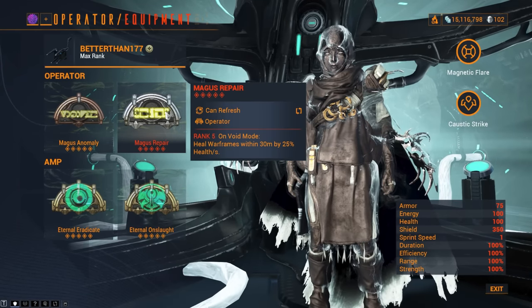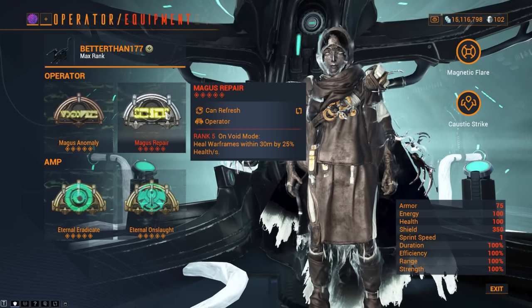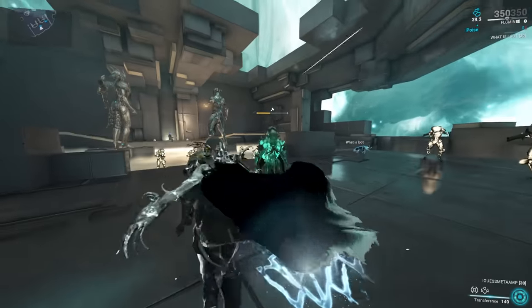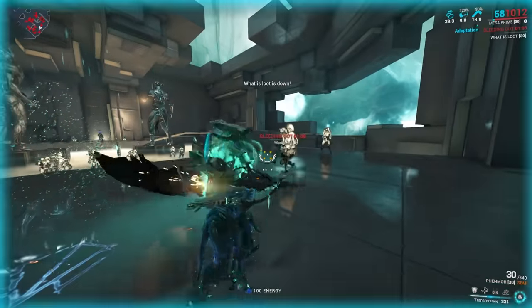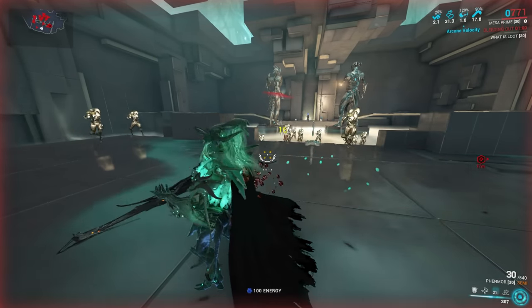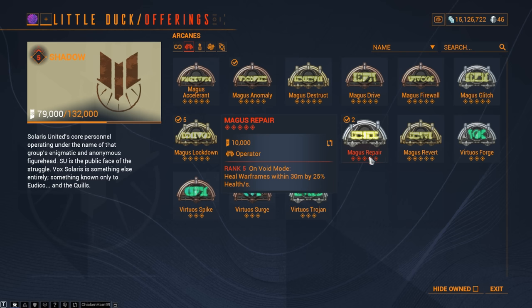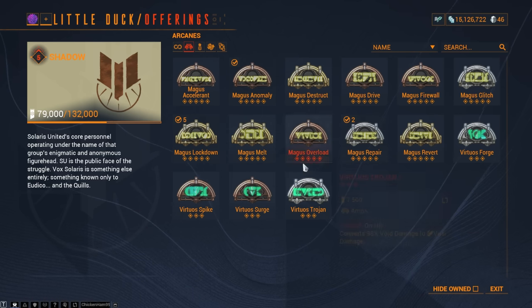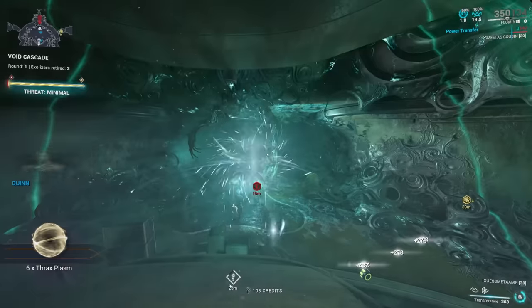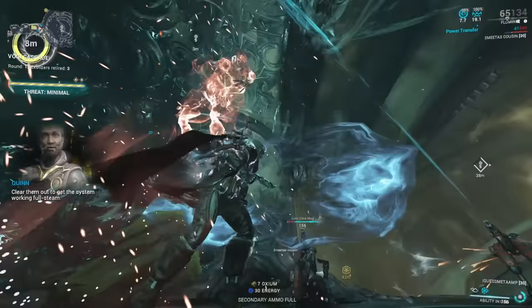Moving on to the next Operator Arcane: Magus Repair. In all honesty this has saved me so many times in Warframe — I cannot tell you how many times this has saved me and also teammates as well. On Void Mode you heal Warframes within a 30 meter radius by 25 percent health per second. It is very strong. This is a great oh-shit arcane for when you're in your everyday missions and you're about to die — just hop into your Operator and in three to five seconds you are at max HP. These are acquired from Little Duck at rank 5 and they are super important to get. You can buy them on the market but they're actually quite expensive — around 100 platinum at max rank on PC. I know that some people run Magus Elevate but I prefer the consistency of Magus Repair. It is a lot better in my opinion.